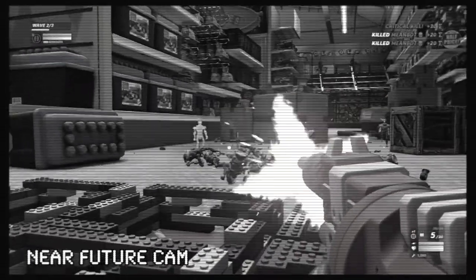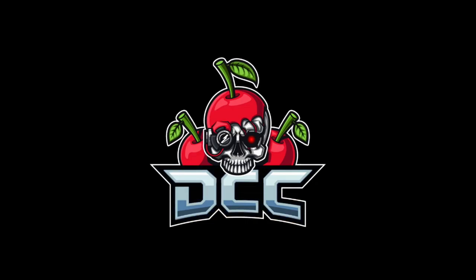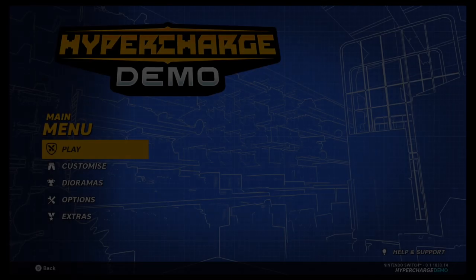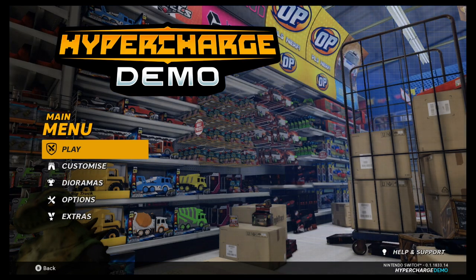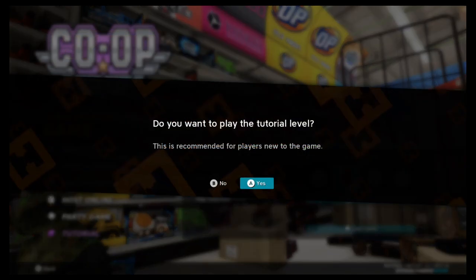Hello and welcome to the Nerd Out Shelter, where it's a safe place to nerd out. Today I am playing the Hypercharge Unboxed demo. This is a co-op first-person shooter with tower defense — a cool little combination of things. This game totally reminds me of that 90s movie Small Soldiers, so if you like that movie you might really like this game. This game is already out but today we're playing the demo, so let's play.